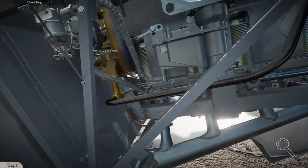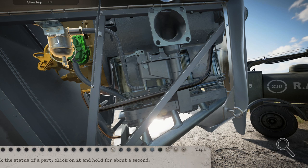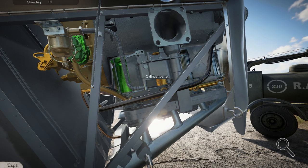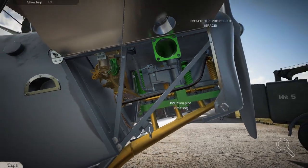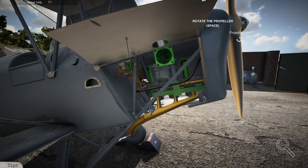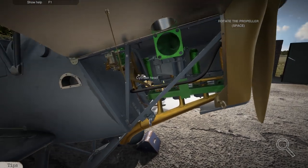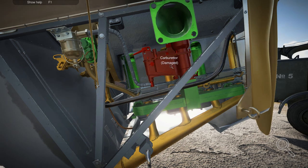Is it a timing gear unit? No, that's fine. The right magneto - also fine. Pressure filter should be fine. Fuel filter, ignition wires didn't sound faulty. Let's double check all the barrels - the cylinder barrels seem to be all fine. Would it be the air intake pipe? No. The exhaust pipe? Or maybe the induction pipe? Probably not. Let's scan the propeller, because you never know, as well as the spinner on the front. Carburetor - that could probably be one of the reasons why this aircraft has a heavy issue. Let's scan this. And bingo.